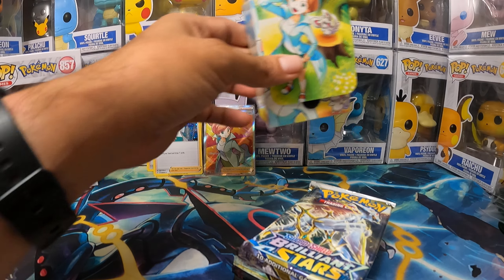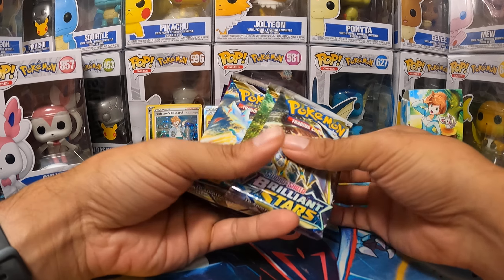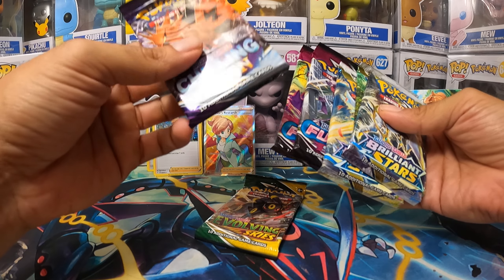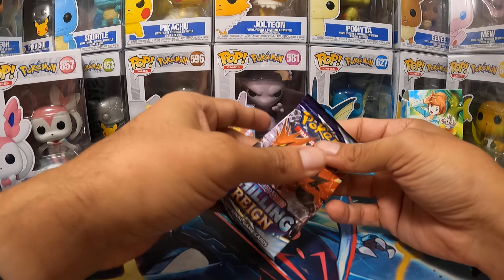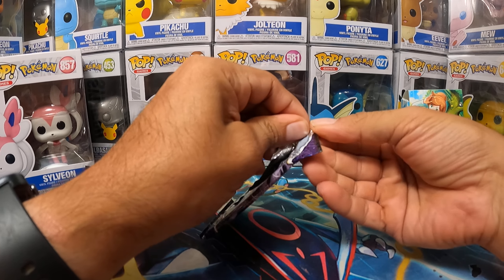And then we're going to open up our packs, of course. So we've got Brilliant Stars — three of them — two Fusion Strikes, Evolving Skies, and Chilling Rain. We'll do Chilling Rain first, then Fusion Strike, then Brilliant Stars. And hope that Evolving Skies has the alternate arts that we've been searching for, as always. So let's get into it with the packs and hopefully get something out of this.